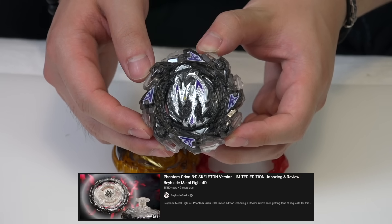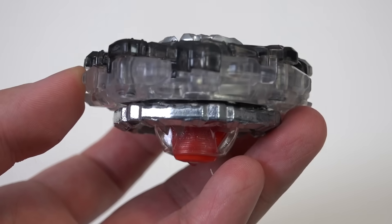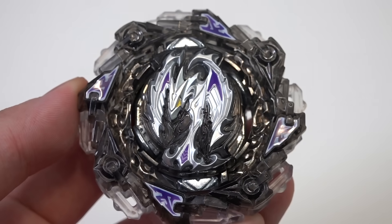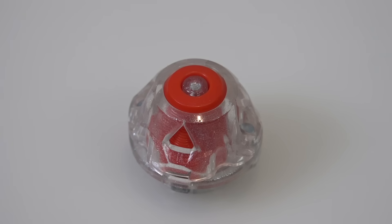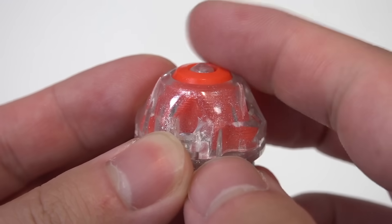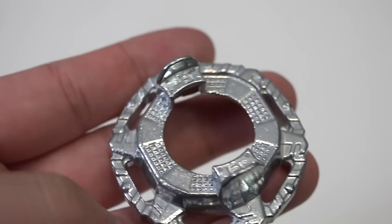It kind of looks like a zombie color — reminds me of the skeleton version of Phantom Orion. It's actually such a nice colorway. They really need to do this more often. The black and the purple go really well together, mix in the clear too. Nice to get an additional chain blade. The brand new driver is Metal Never — it's got that POM material so it glides on the stadium pretty nicely. The Never driver is actually not too bad. Metal spring lock, so it's reinforced and going to be tighter than the original version. Comes with the fortress disc, so very fitting for a defense type.